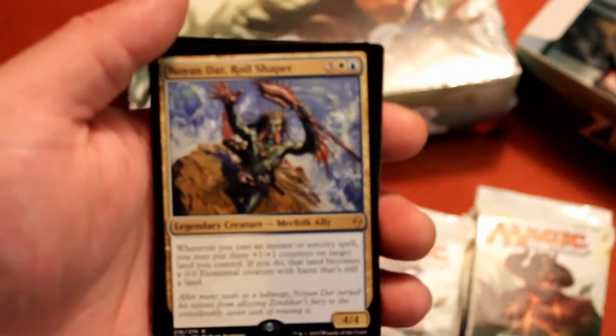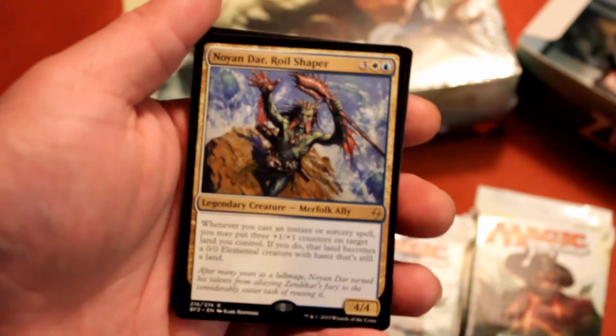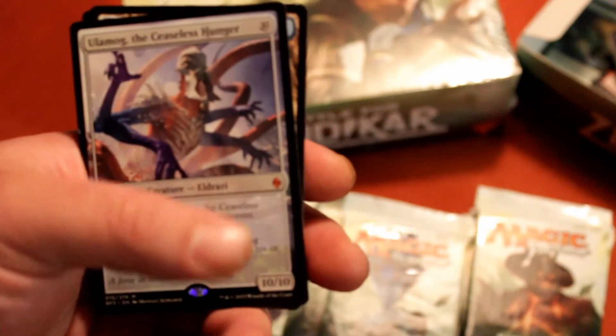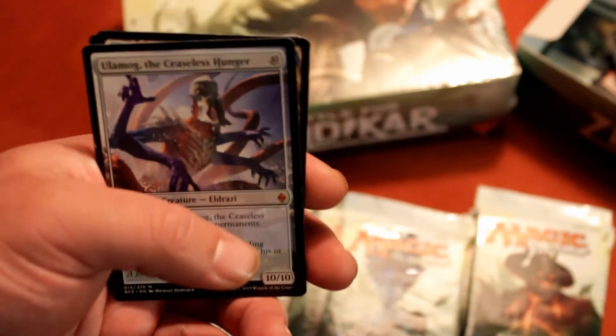I think that's going to happen with the next set too, with the rest of the expeditions they're doing. Oh, Noyan Dar — I've actually seen a really nice deck with him, turning all your lands into creatures. And ooh, an Ulamog! Always a good card.